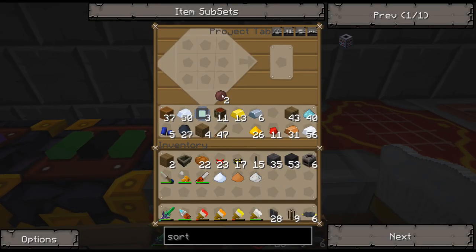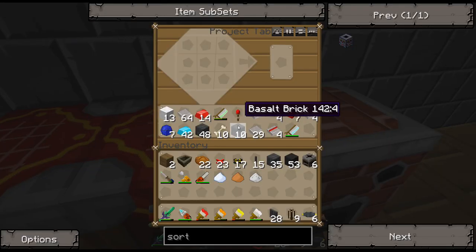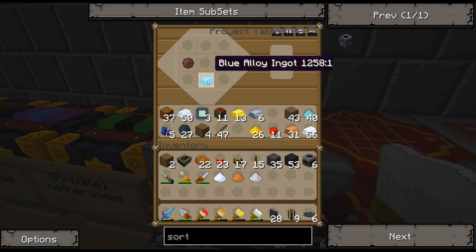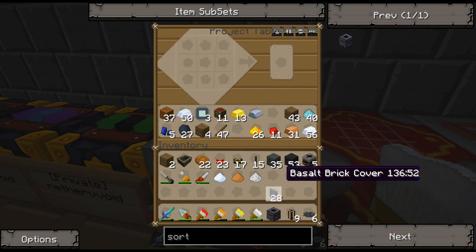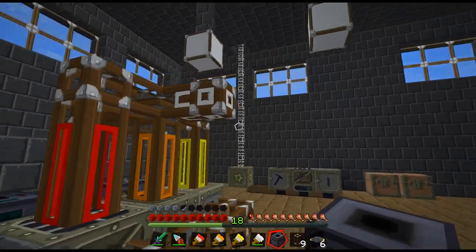Another sorter here to sort into the proper containers. The blue alloy is in here. This should be pretty fast. Filter — where did it go? Okay, here we go. Iron. Bam, sorter. I don't even need to mess around off camera or anything. So that sorter is going to go here.